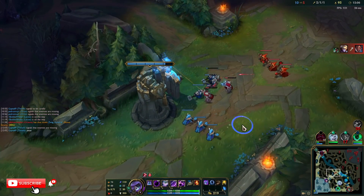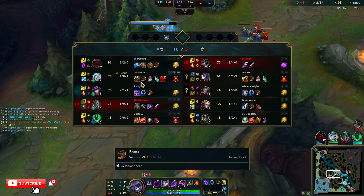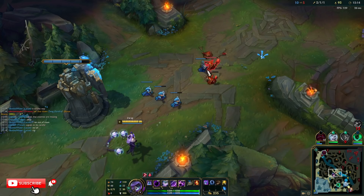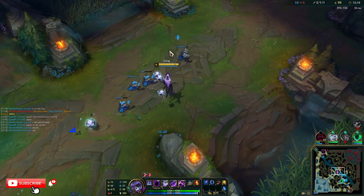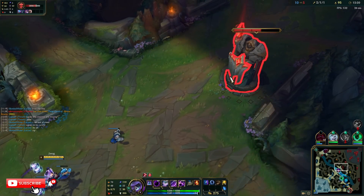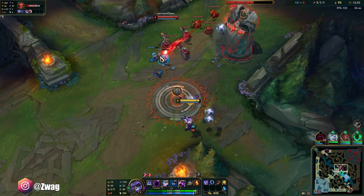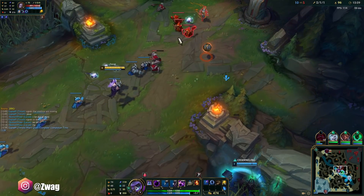Nice job, nice job. He's a Kraken Slayer - they're going full DPS. But he pretty much just steals enemies' items, so it really doesn't matter what you build on him. We didn't get the plating but it's here, we can still get it. She doesn't have ult anymore - what's she gonna do to us? Nothing.